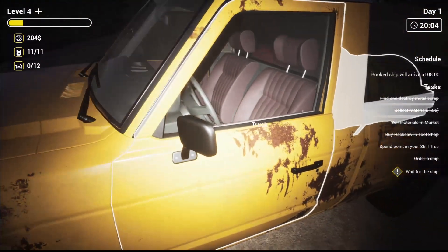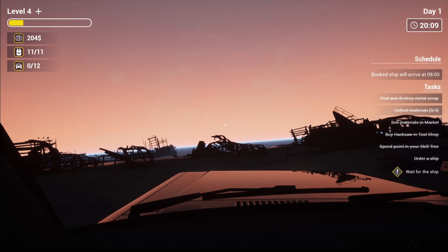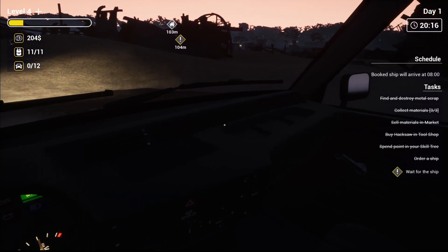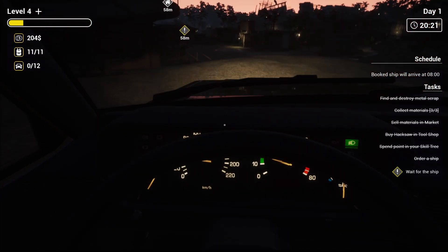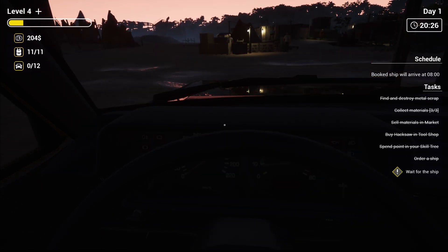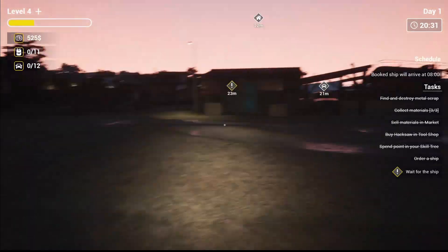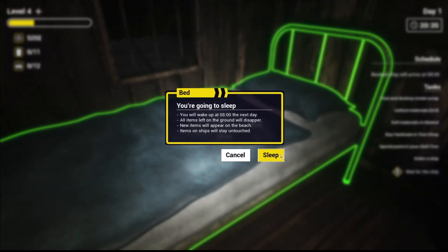There we go — lights, where are the lights? Oh, that's uncomfortable! Let's park in here — that's our garage. The vendor's over here so let's sell all of this stuff off anyway. 321 bucks — not too bad, full inventory for 321 bucks. Let's open the door and go to sleep.